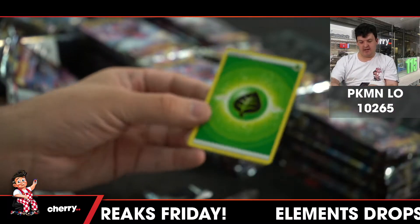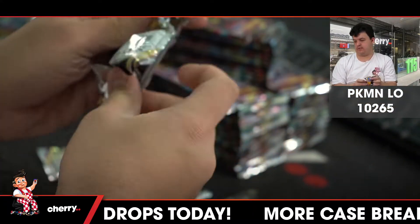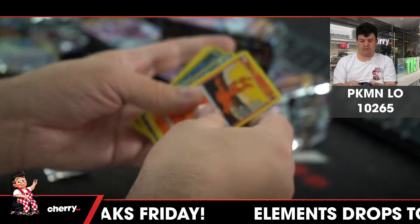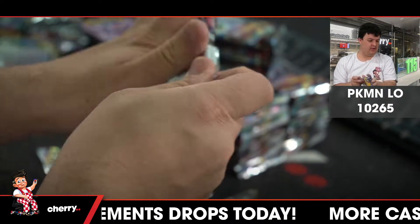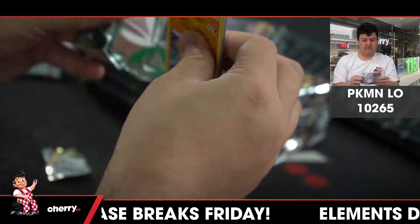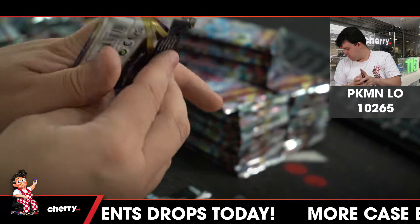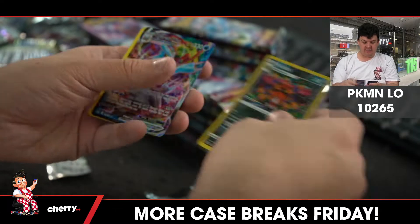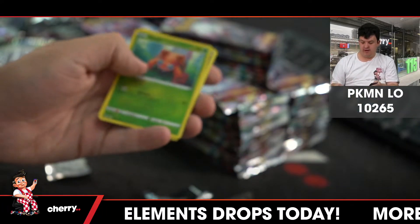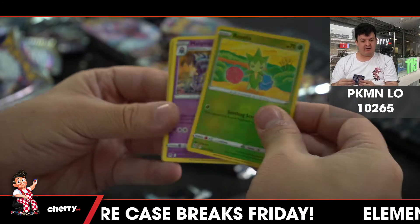Rockruff and Enamorus V — my least favourite Pokémon ever. Murkrow reverse. Kingdra, Darkrai. Machop reverse. Pikachu Trainer Gallery. Aerodactyl and Kyurem VMAX again — Water type, put together a nice little profile. Paris reverse. Roselia reverse.